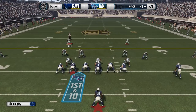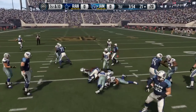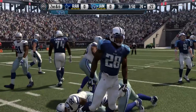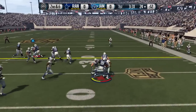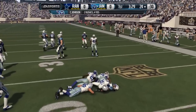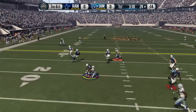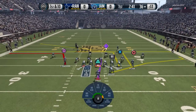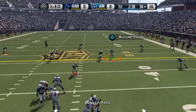My team is kind of stacked right now — some people gave me a couple cards, which was very nice of them. Our team is looking pretty good. In this one we're going up against somebody who has the flashback Chris Johnson card, which is obviously a really good card. My goal coming in was to contain the edges. He takes two runs to the outside to start, then we stop him on the screen pass and he punts.